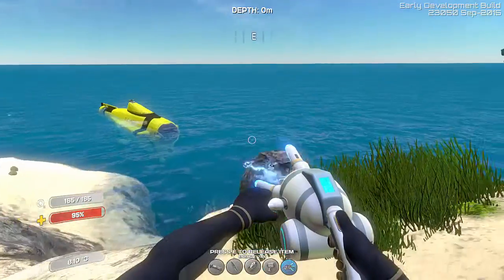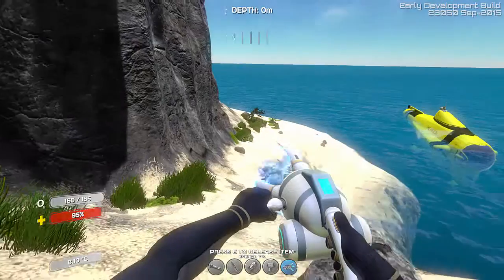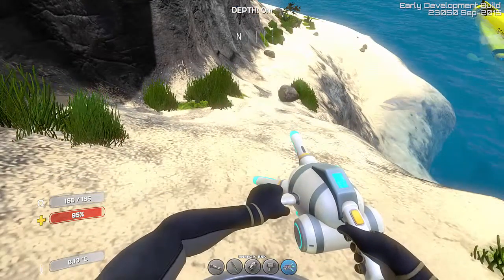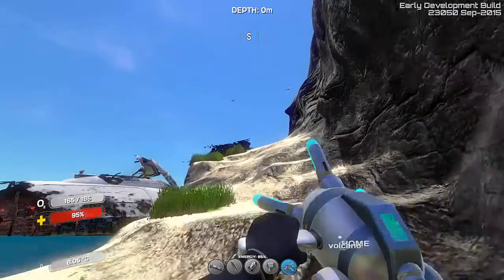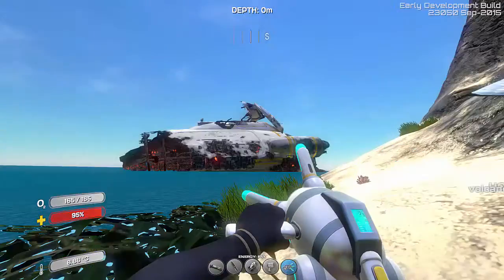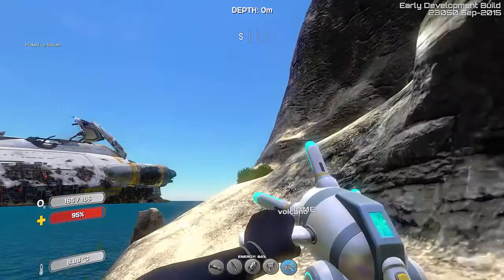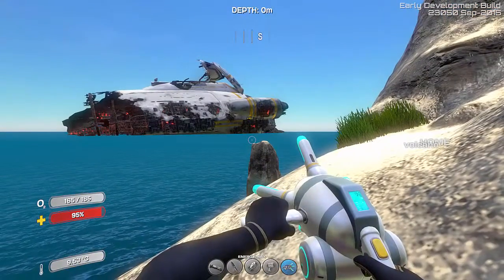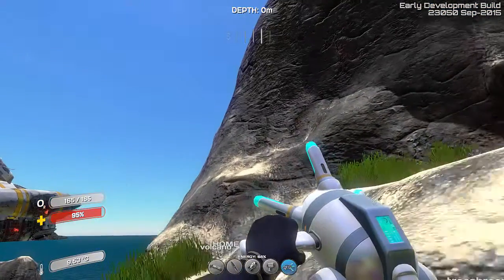Oh, look — stuff to throw! I'm not used to this propulsion thing. Anyway, I found this island. So I found this cool island, and you can see the position of it — it's like behind the ship, but it's as far down the map as you can go.